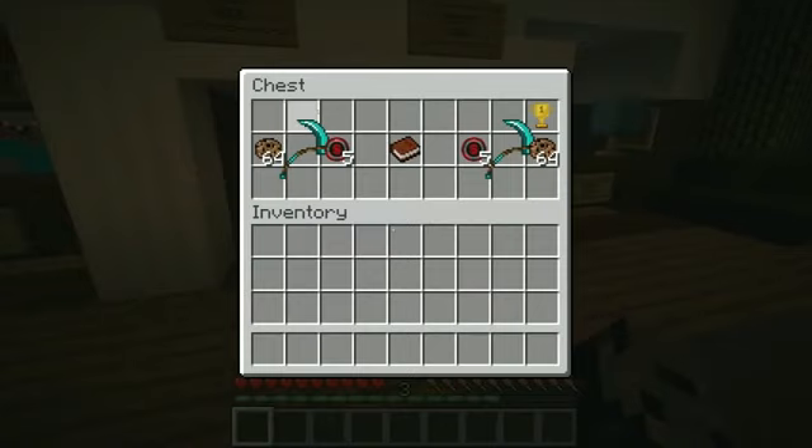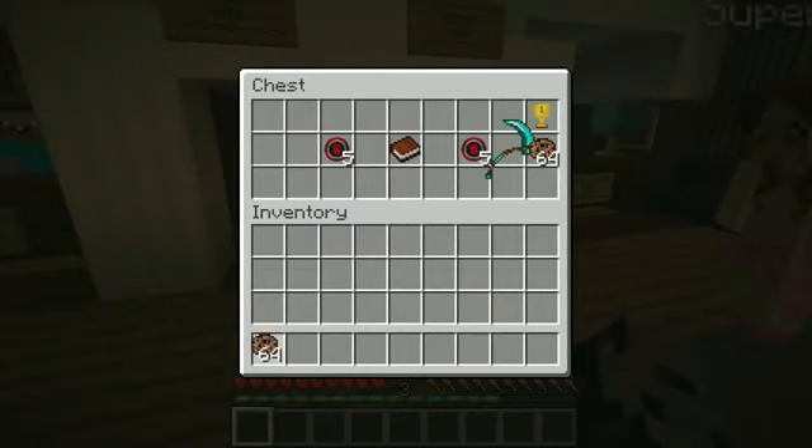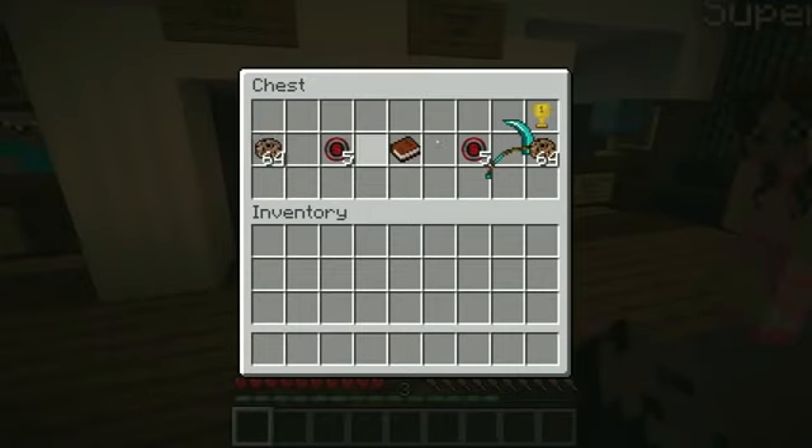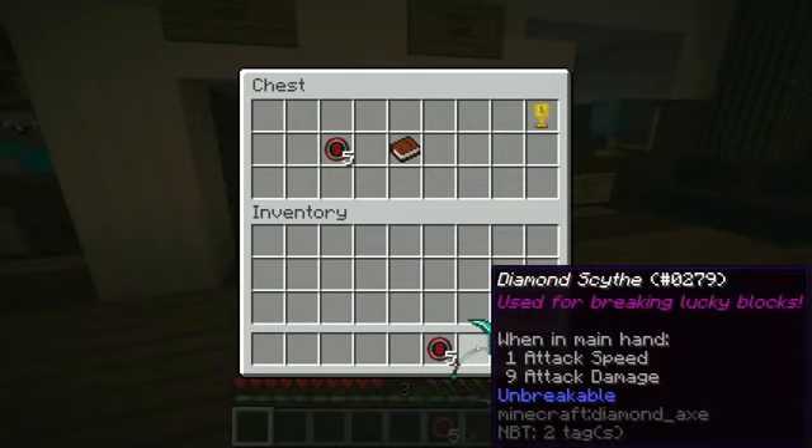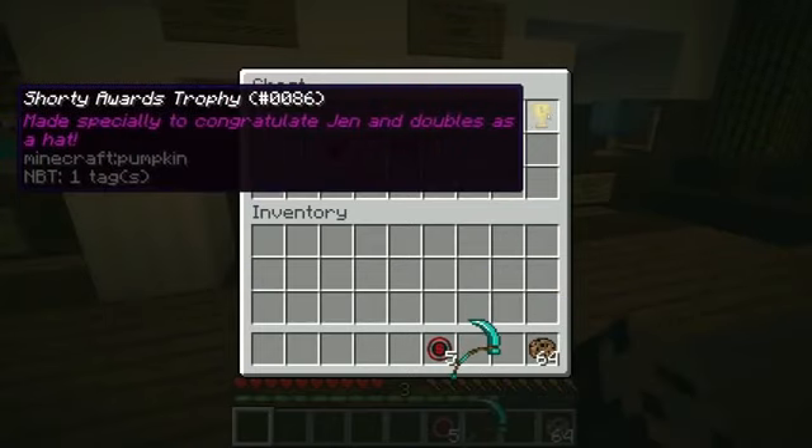In here guys we have dirt cookies, which are kind of noobish. We've got hacker coins for buying stuff, we have 64 dirt cookies, and we have the diamond side which is used for breaking lucky blocks — it's really important. And there's the Shorty Awards trophy for Jen — it was made specifically for you!